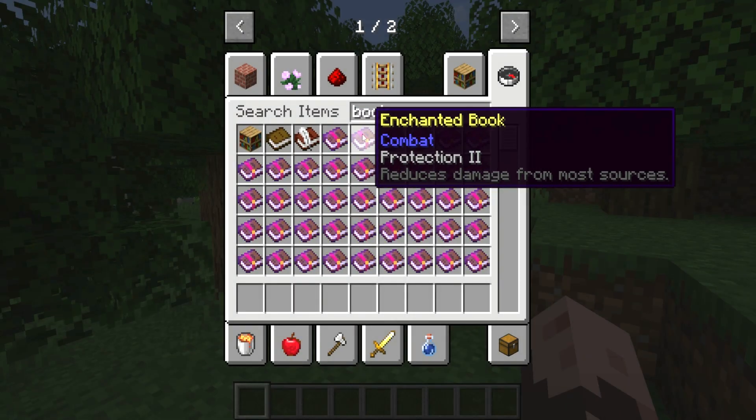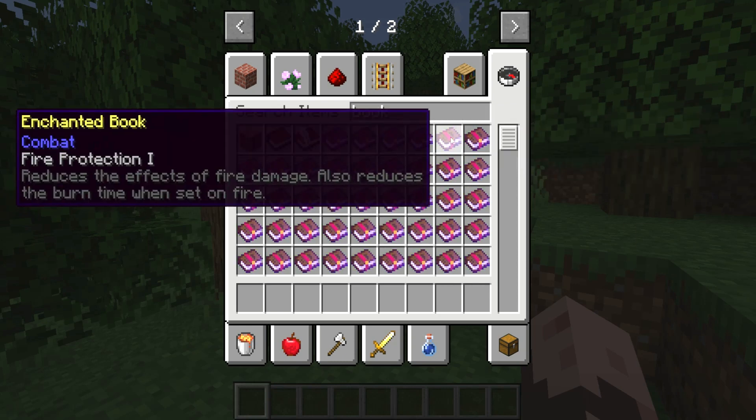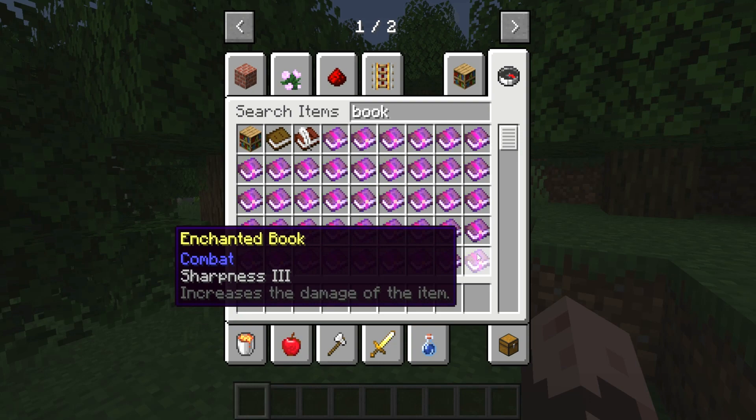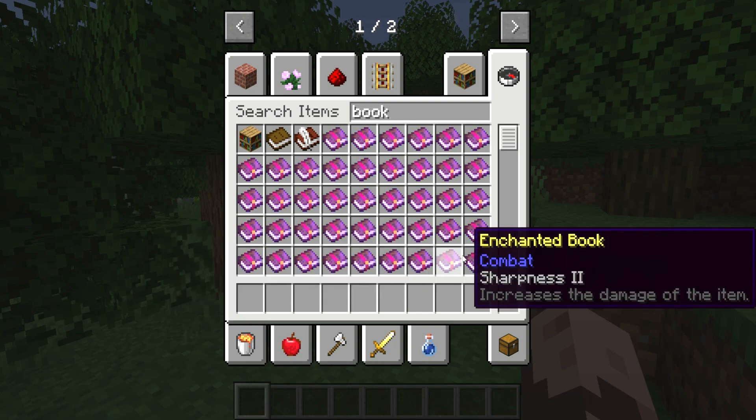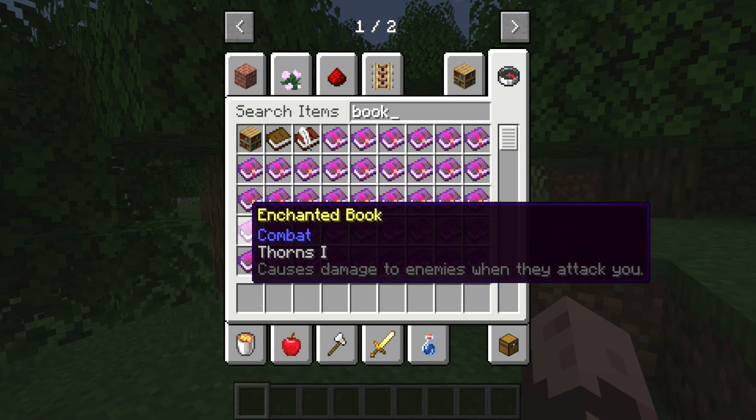The next mod up is Enchantment Descriptions, and the name is pretty self-explanatory. The mod gives a small description for each enchanted book you hover over. It is quite useful if you're not familiar with enchantments, or you have a mod downloaded that adds new enchanted books.